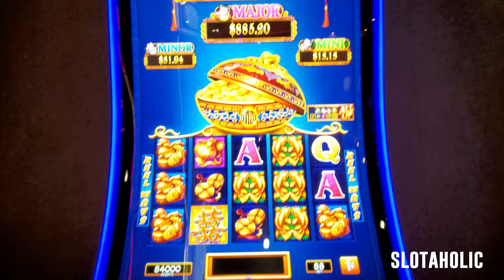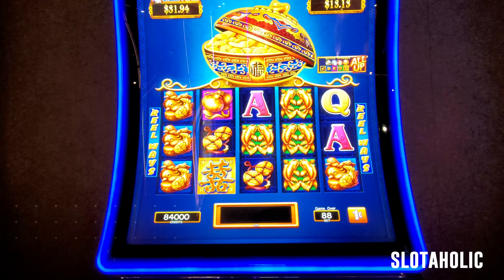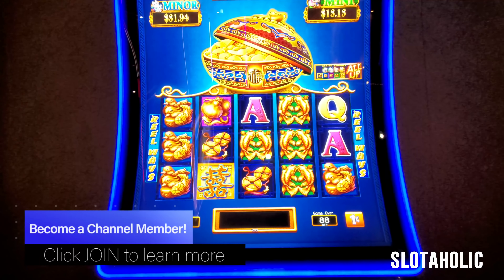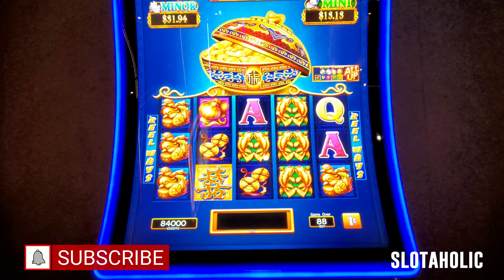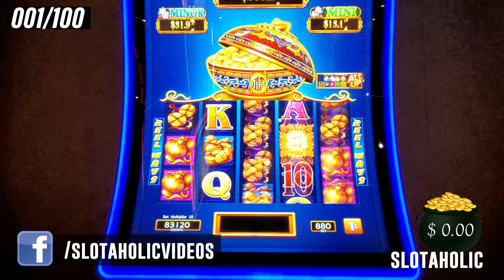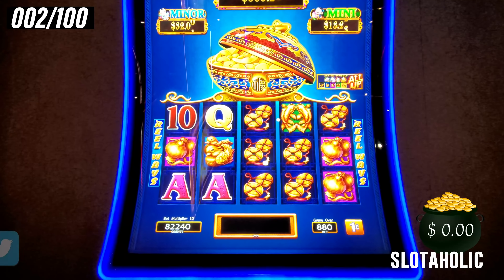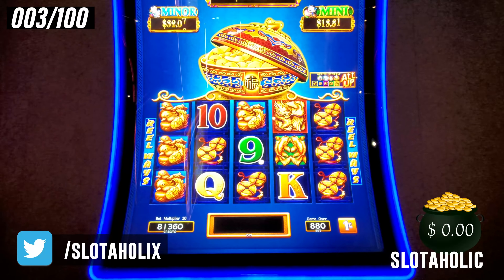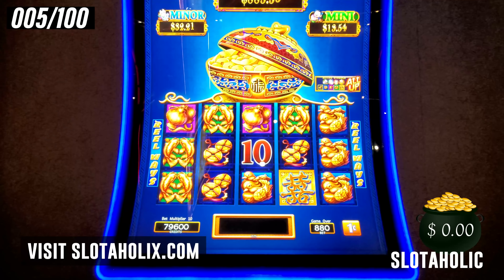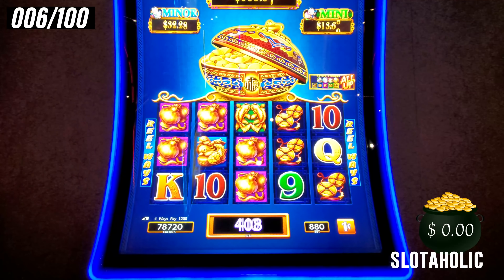Here we go, we're going to do 100 spins on Double Blessings. There's our progressives. I have $840 in the machine. Max bet is $8.80, so at the end of this session I'll have to subtract $40 to figure out how much we actually won. Let's see what the stats are on a max bet on this game. We need to get those bonus symbols and a whole bunch of five of a kind. Here's spin number one. First win, $12 on spin six.